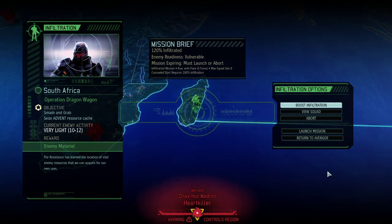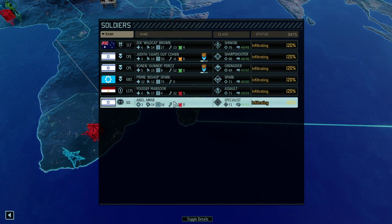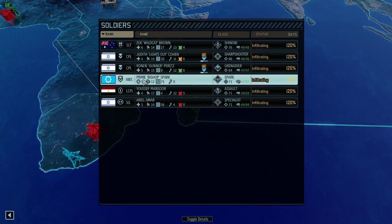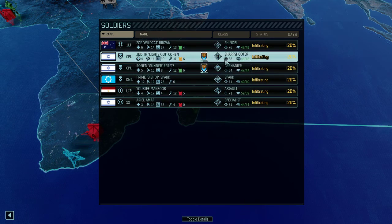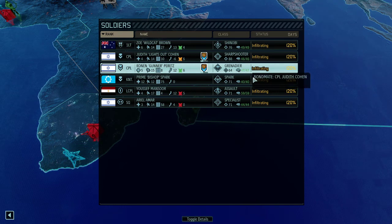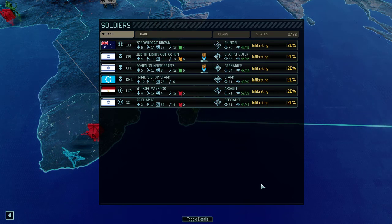Hello and welcome back to XCOM 2 Long War of the Chosen. My name is Saiken. We're playing legendary Iron Man difficulty of the Beta 1 version of this mod, and it is time for a smash and grab mission. We're going in with a pretty much team of newbies. Zoe Wildcard Brown is going to lead them as first lieutenant. The rest are corporals or lower, but a decent mixed team: Shinobi, sharpshooter, a grenadier, an assault for frontline combat, a specialist, and another Spark.